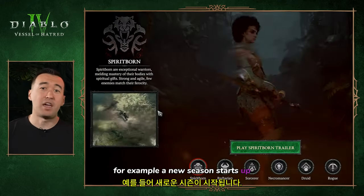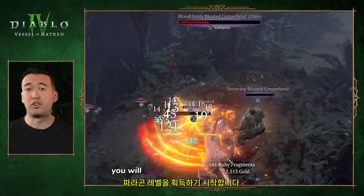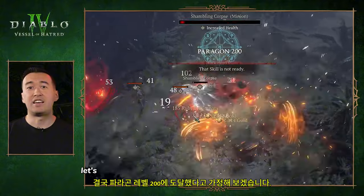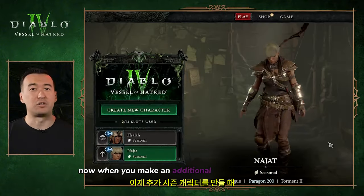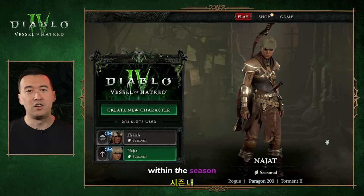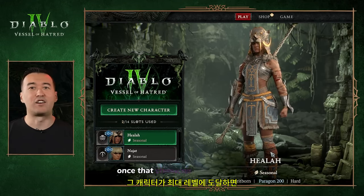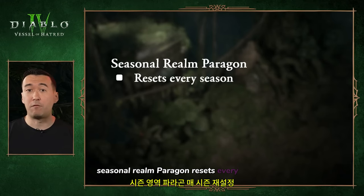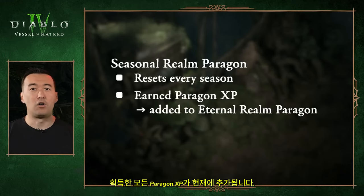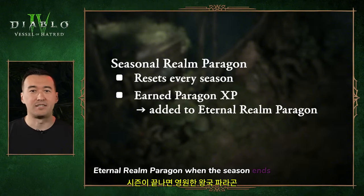Paragon levels are now shared across characters within respective standard and hardcore partitions once your character hits max level. For example, a new season starts and you make a seasonal character — after reaching level 60 you start earning paragon levels. If you reach paragon level 200, any additional seasonal character you make can tap into that paragon level of 200 once it hits max level. Seasonal realm paragon resets every season, however all earned paragon XP will be added to your eternal realm paragon when the season ends.